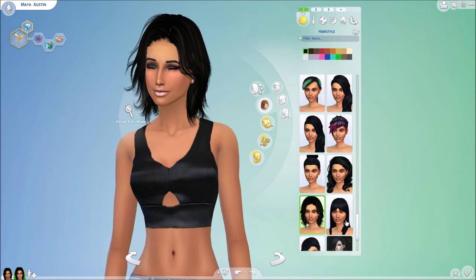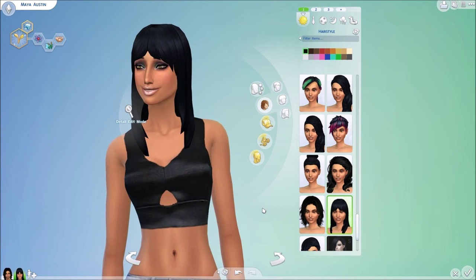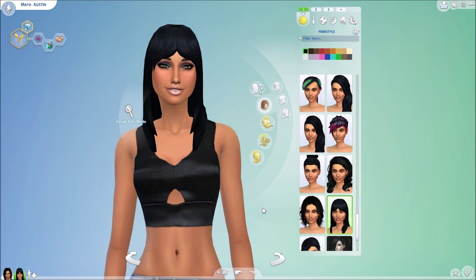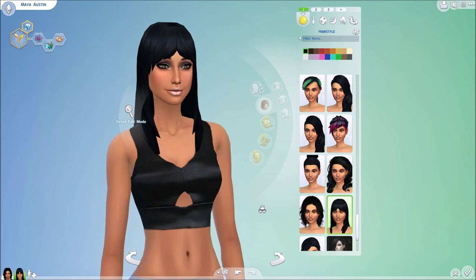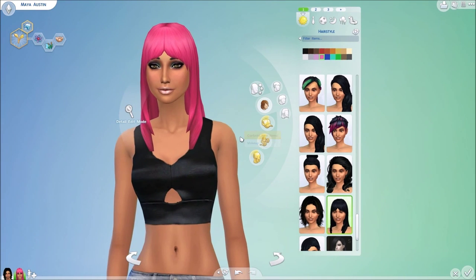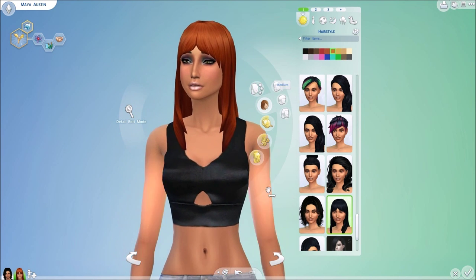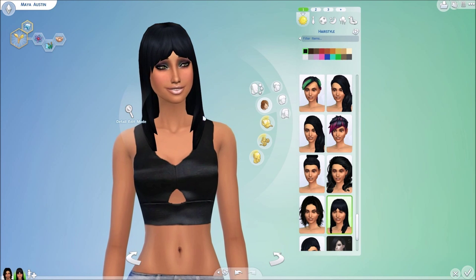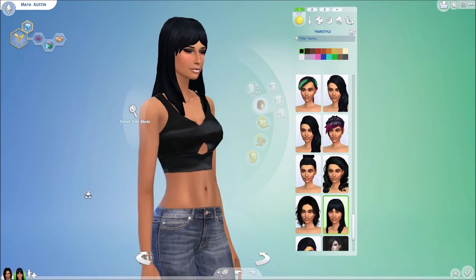Moving along into this hairstyle that reminds me of an Egyptian style — this is a non-alpha texture hair. A lot of the hairs I just showed are alpha textures, but if you're more into EA-style meshes for Sims 4, this is the hairstyle you'll be more interested in. It's hat compatible, comes in a variety of colors including pink, green, and the basic EA colors — a really lovely hairstyle.